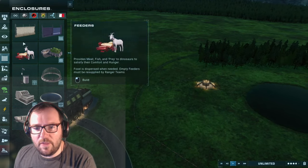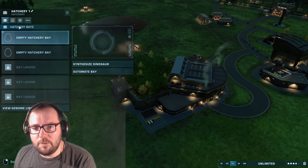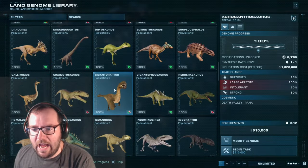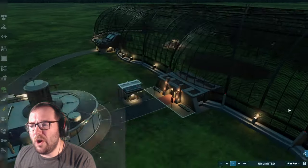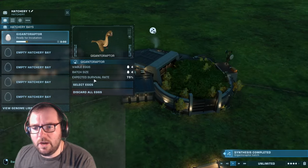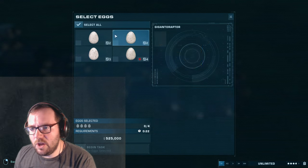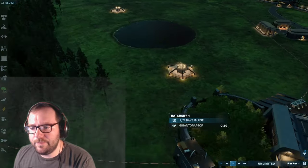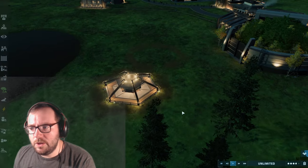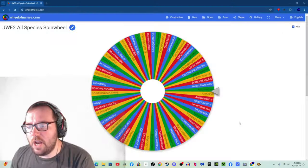Let's get a Biosyn hatchery going with additional bays and accelerated growth. Gigantoraptor will go over here - so far we've got Dimorphodon and we're about to get Gigantoraptor. We got strong and fit, small appetite, social, fit and quenched, defensive, skittish, long-lived and fit. We'll move the hatchery a little further away from the Gigantoraptors.